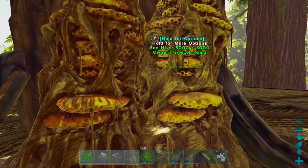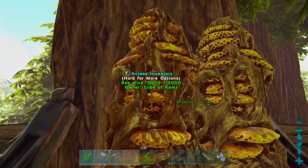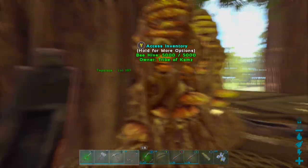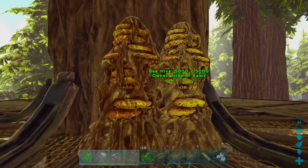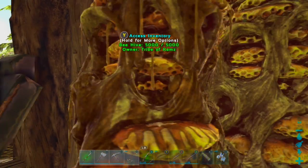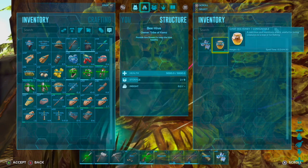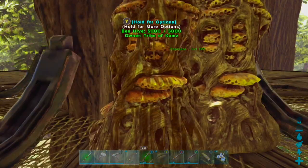In order to keep the beehive going, you have to use rare flowers. I put in some rare flowers and that should keep the beehive powered and going strong. In time it gives us honey — as you can see right there, we got giant bee honey, and this is used for a lot of things.